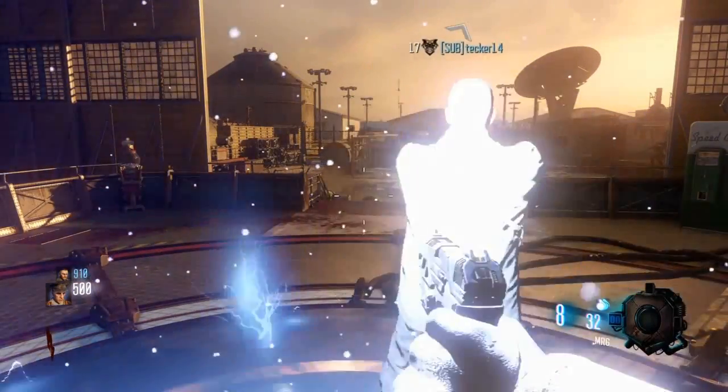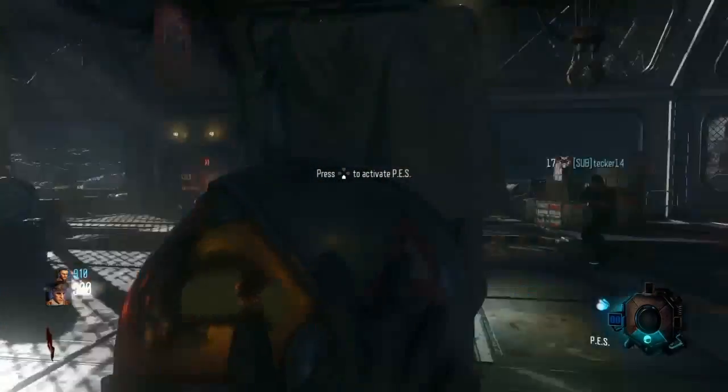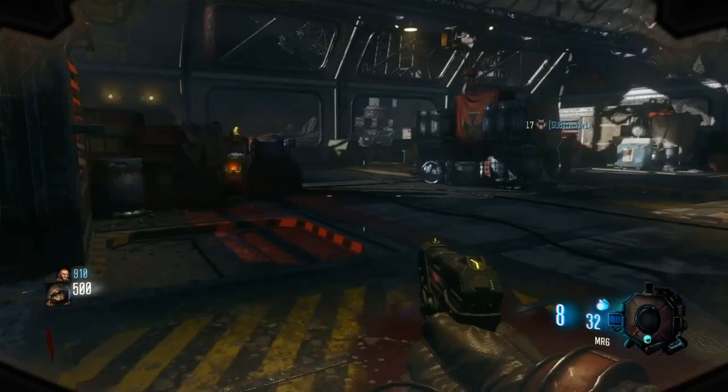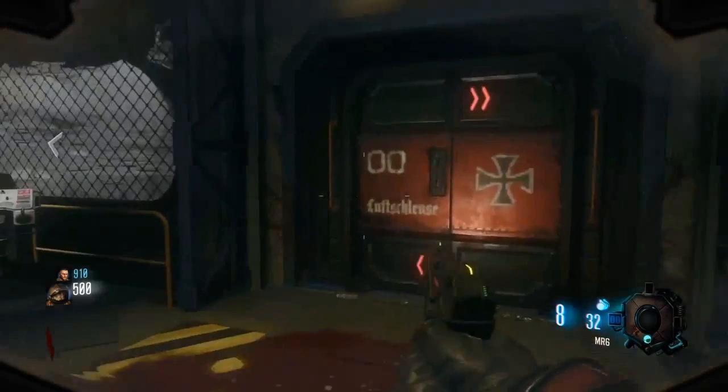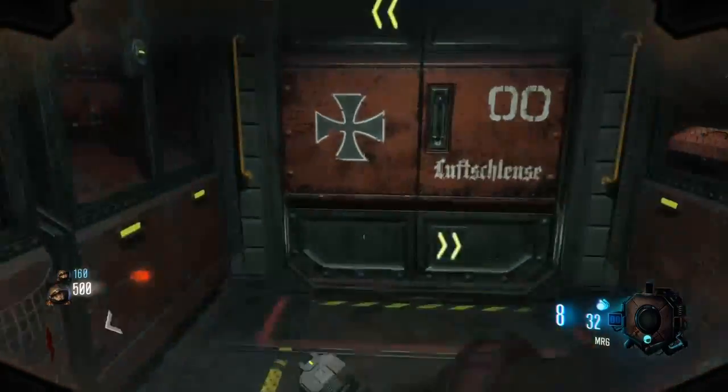Okay guys, so the first thing we need to do is grab your oxygen mask as soon as you spawn in. Make sure you have 750 - you or your friend just open the door up. Note that only three people could do the glitch; one person has to always have their mask on.